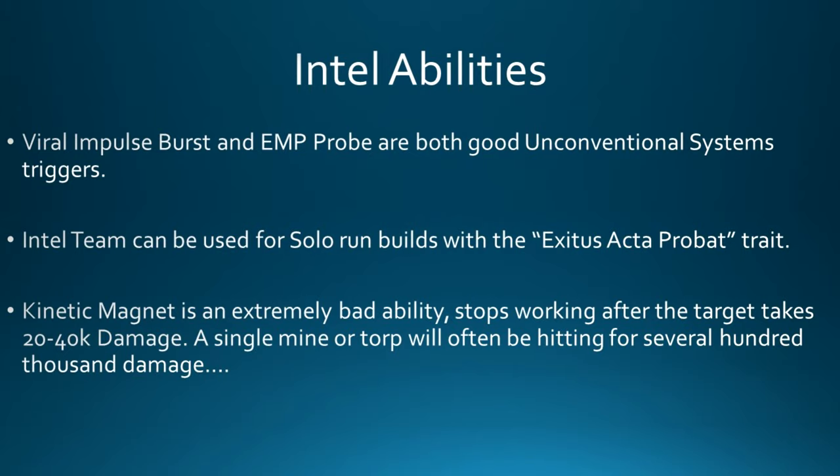The last Intel ability to discuss is Kinetic Magnet. You mark it on the target and all nearby mines and projectiles are supposed to be drawn towards it. However, in practice the ability is complete garbage — it stops working after you do somewhere between 20,000 to 40,000 damage to the target. With current mines and torps typically hitting for ten times that, Kinetic Magnet essentially stops working after a single mine or torp hits, making it completely worthless.